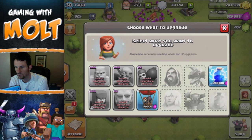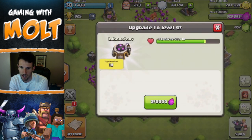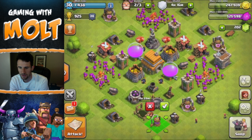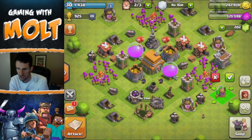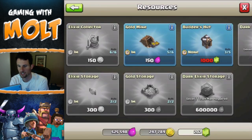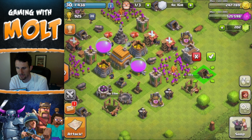I can research balloons, but I can also upgrade this which is super important. Let me build these things real quick as well, just because these are going to be extra buildings that people have to destroy — that's the main reason I'm building those.